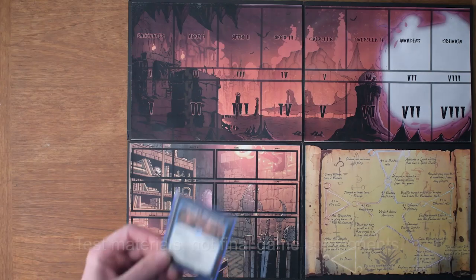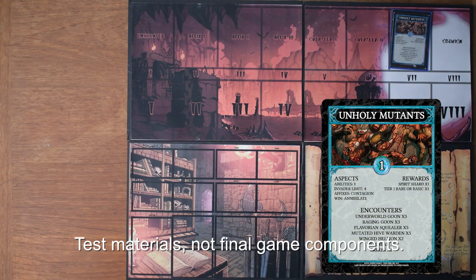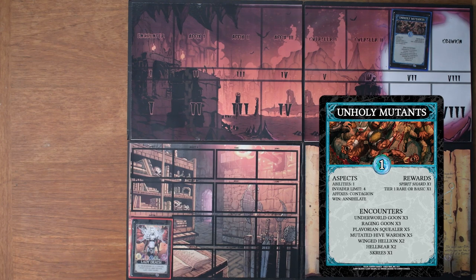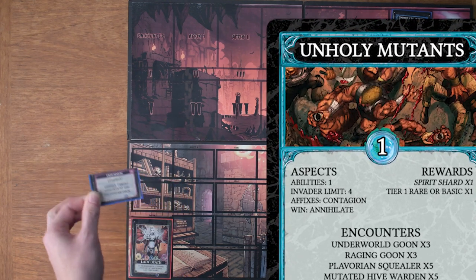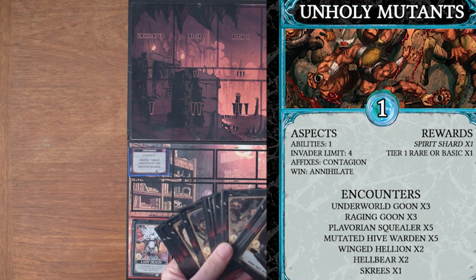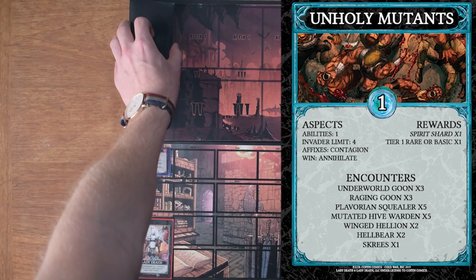Let's take a look at how a campaign is played. Here's how you set up a game of Lady Death: Last Stand. We need our boards, then we choose the campaign that we're going to play, and that will go into the campaign slot. Then we select our avatar and place it in the avatar slot. In this campaign, the aspects tell me that I can have one ability, so I'll take my unsummon and place it in the ability slot. Then we need the encounter cards that are part of the campaign — we shuffle them up and place them in the encounter deck slot of the game board.